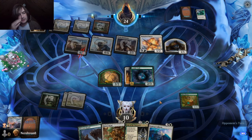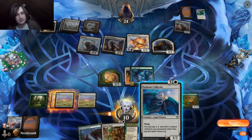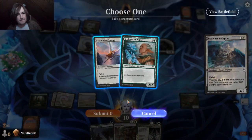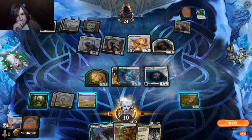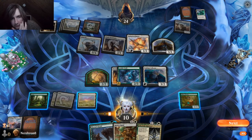We can use this to block though, right? We're not too hurting for life. So I'm going to hold off on the Blizzard Brawl. If he attacks with the Plow, I'll just trade the Valkyrie. If he doesn't attack with the Plow, I'll just block with the Chariot.